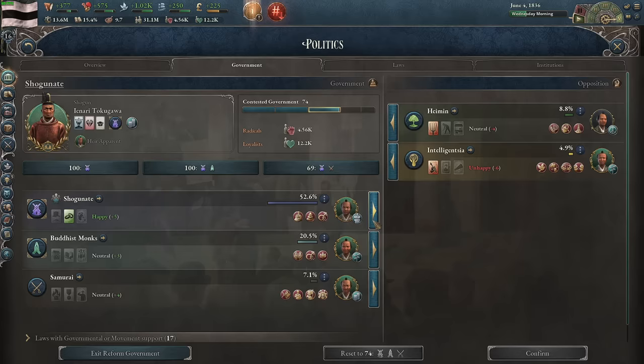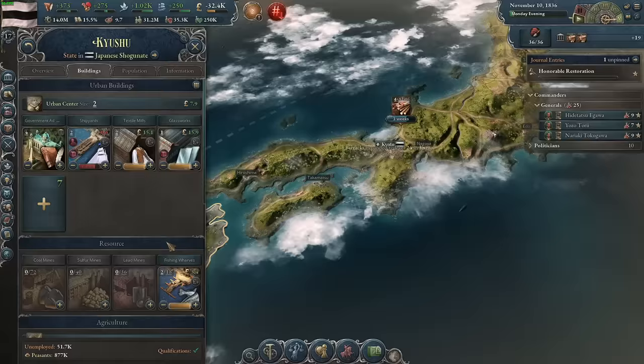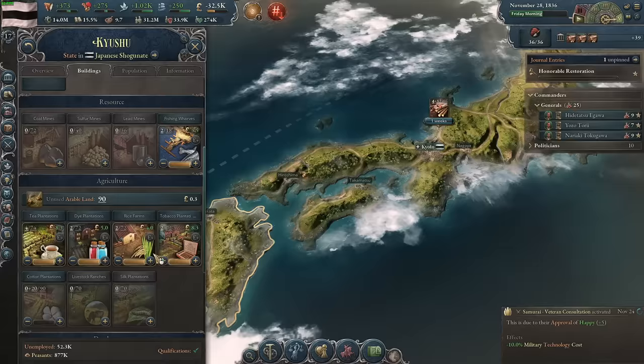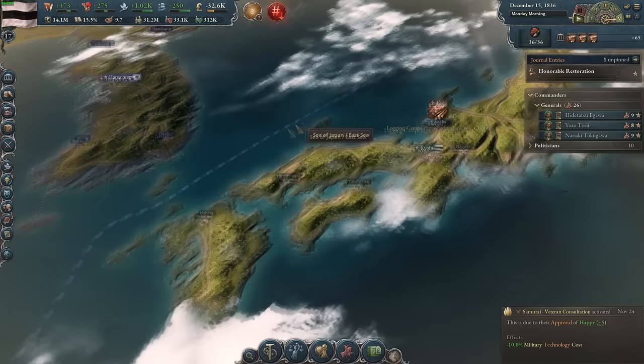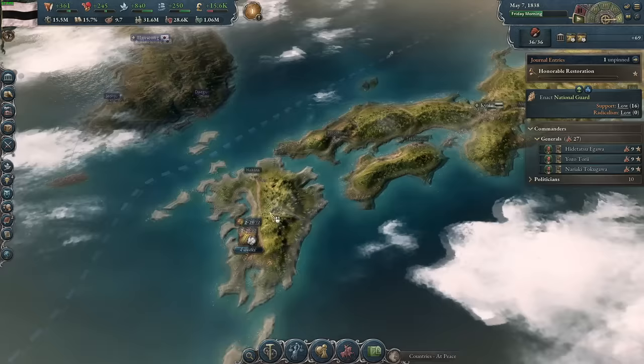I'm going to put the shogunate out of government just for a second to trigger the honorable restoration journal entry, but I'm not planning to exclude them just yet — I just want the journal entry activated. For my first industry, I'm going to get a solid collection of lumber mills going. I need wood for construction and for basically my entire supply chain. I also chose to get to around 36 construction points to start, and since I have traditionalism I can use the investment pool on farms and plantations, so I'm going to make some cotton. Cotton makes cloth, which I can use for my construction sectors too.